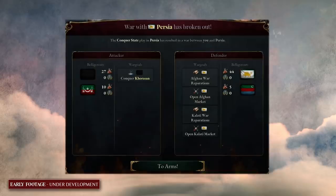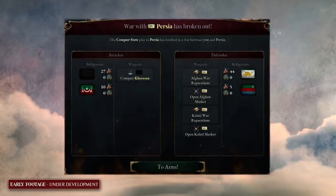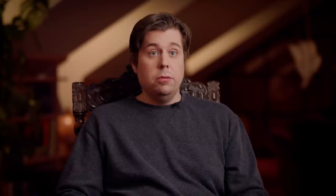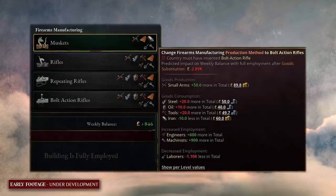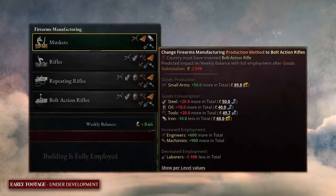War is strategic. The decisions you make about warfare are strategic, not tactical. What this means is that there are no units that you move in provinces. Instead, warfare is entirely front-based and all about the big strategic decisions you make during war.